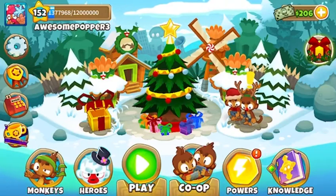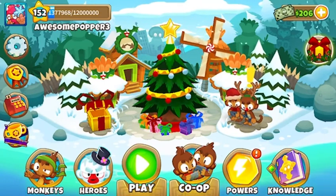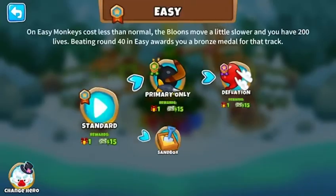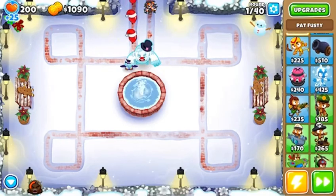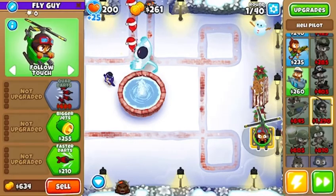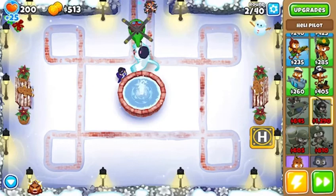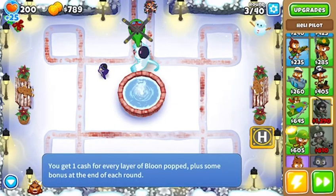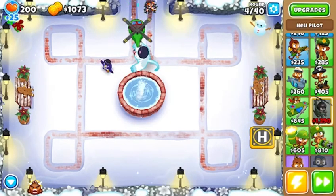Welcome back, Bloominatron here, back with another video. Today we're going to be going crazy, and I mean crazy, on the dartling gunner. So we're going to do Winter Park on Easy Standard, and I'm going to put down my Pat Fusty. We're going to go crazy, so stay tuned, because there's going to be a lot of dartling gunners placed, and I'm probably going to get a lot of dartling gunner XP.